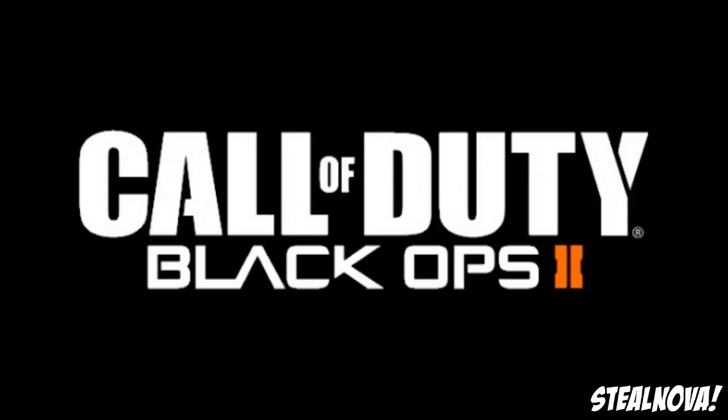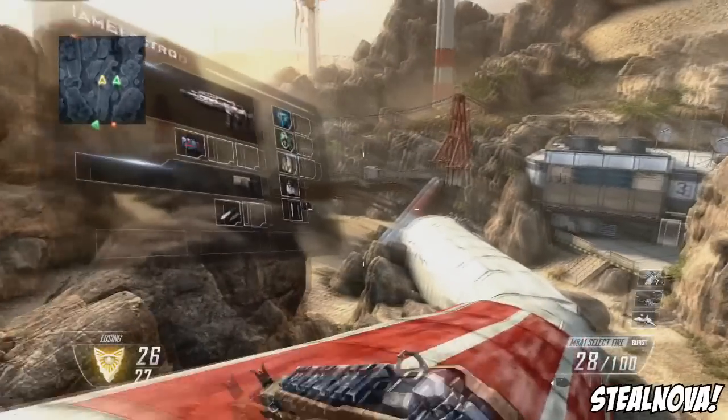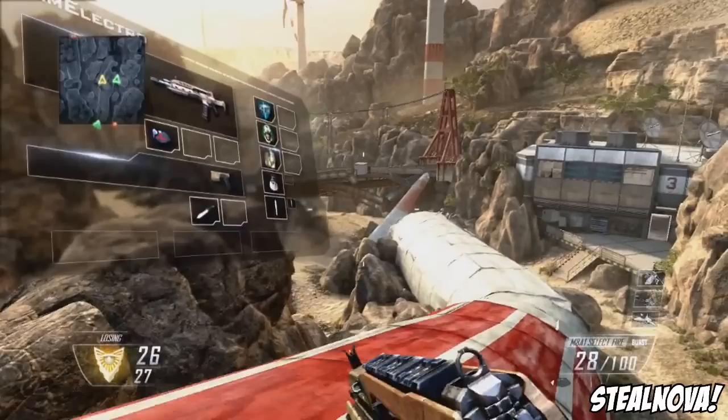This is my first breakdown so stick with me here, but I did find a lot of interesting stuff so let's start. It begins with some windmills and a guy running up a plane, and you can see a class set up on screen — that's the gun he's using and a pistol as a secondary. This is the new customizable perk class setup system. There are various icons: three must be his perks and two must be his equipment.